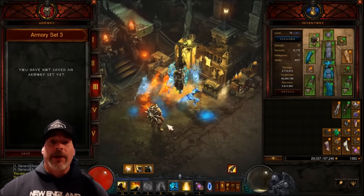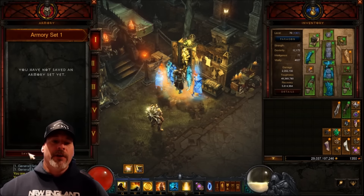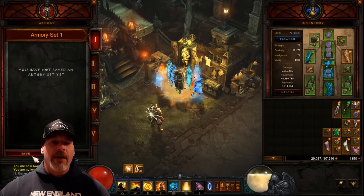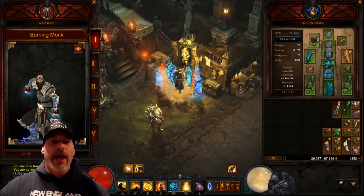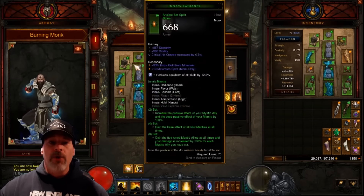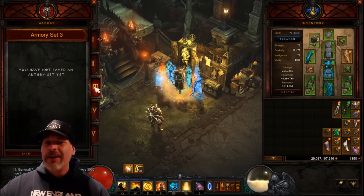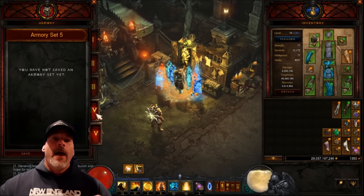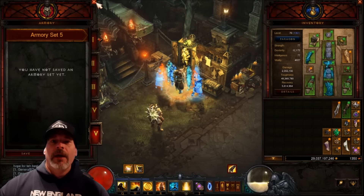Equipping a saved Armory build will automatically swap items and gear between the character and the stash. Let's take a look at the Armory in the PTR — here we have the Armory with slots for five builds per character. You just click save, I've got my Burning Monk build right here with all the gear. I name it 'Burning Monk,' click OK, and there it is. I can look at the details — everything is there, boom, nice and easy. Then I could set up a different one for a Raiment R6 generator monk, one for a Newley Honors monk, one for a support monk, and another for an Innas EP monk. Awesome — this is amazing, ladies and gentlemen. This is one of the things announced at BlizzCon that I have been looking forward to immensely.